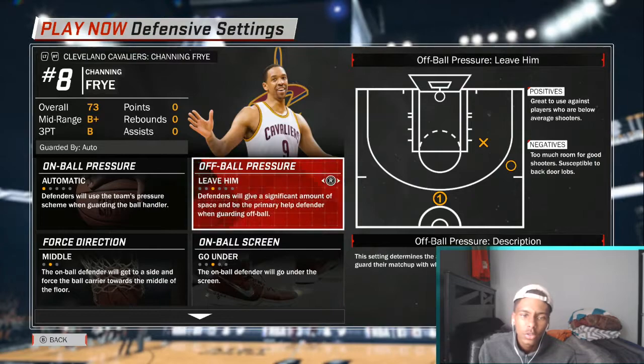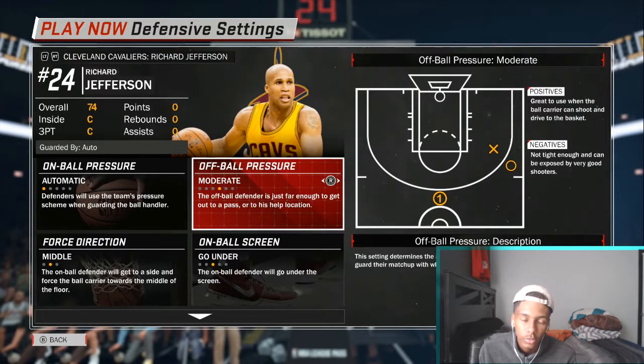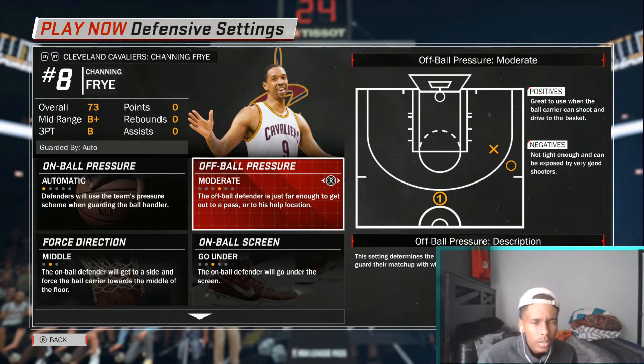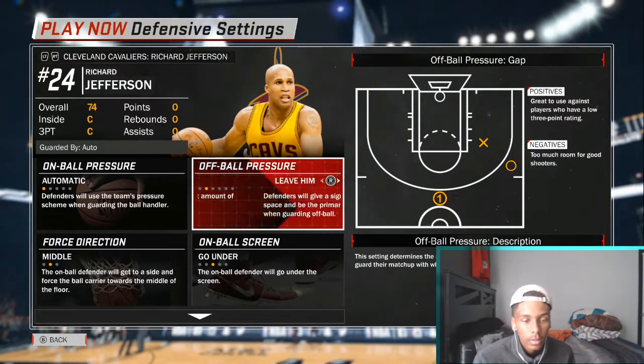For the centers, you can really leave gaps on these people or put it to moderate, because they shoot slow — really slow — and you can easily contest. But if you don't want them to get the three off at all, leave it automatic.